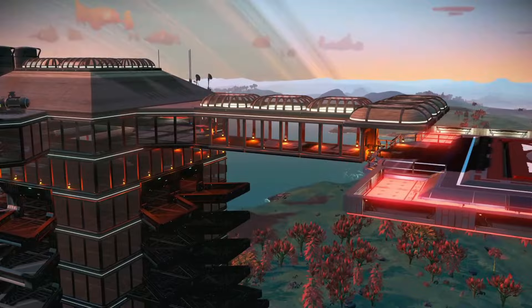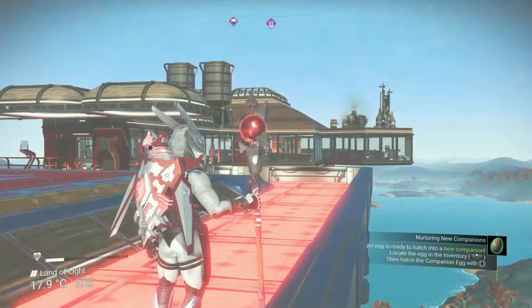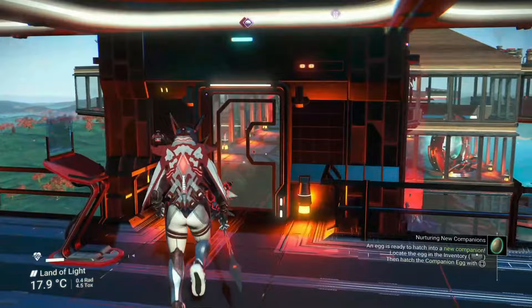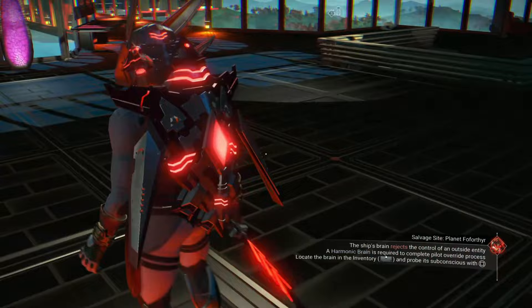We're heading back to Euclid now for the next base — in fact we'll be in Euclid for all of the remaining bases. Next up is a base called Tron Tower, created by Reddit user TronBandit — very apt naming on both parts. This is probably the largest tower-type base I've ever come across in No Man's Sky; it is absolutely massive. You can climb all the way from the bottom to the top using stairs, but for those of us who are lazy there are short-range teleporters taking you from top to bottom much quicker.